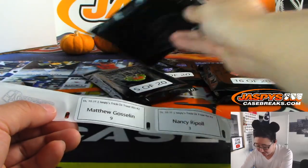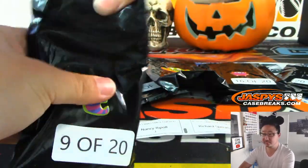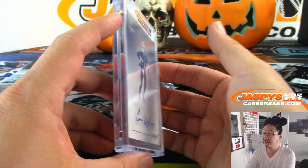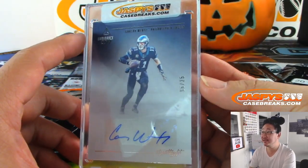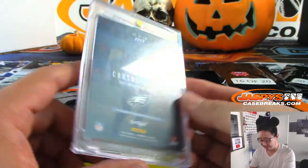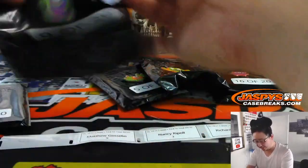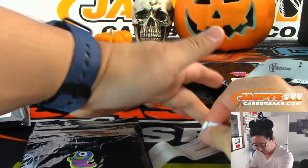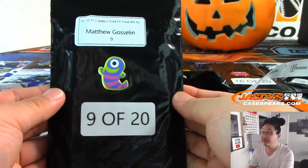Alright, Matt Matt G with number 9, 9 of 20. And we've got Carson Wentz from Luminance, 6 out of 25, Spotlight Autograph. Nice — Carson Wentz, Eagles team bounced back huge last week, getting healthier. There you go Matt.